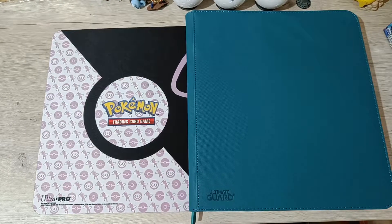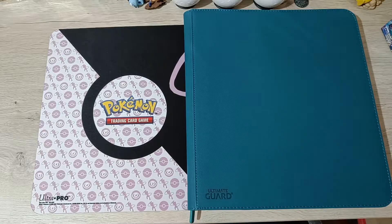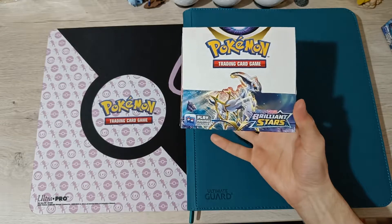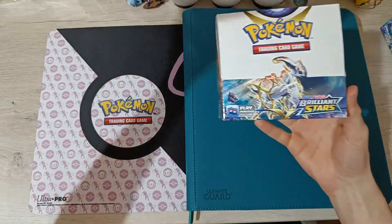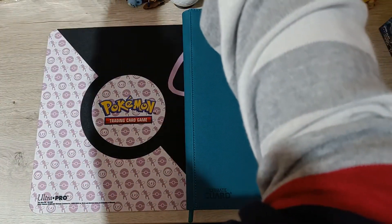Hey everyone, it's Dynamax Dragonite here, and in this video I'll be showcasing my Brilliant Stars binder. We opened a case of Brilliant Stars and an Elite Trainer Box as well, so let's find out how the master set is looking so far.